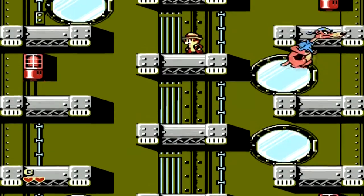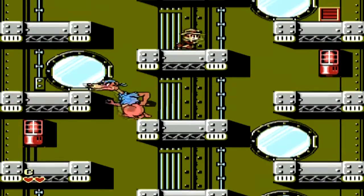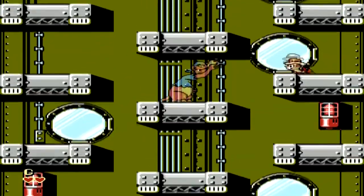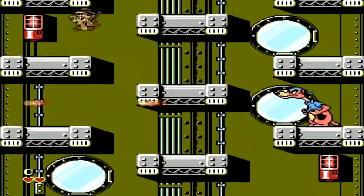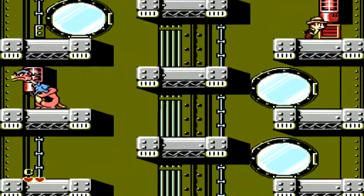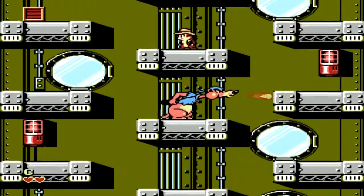Just throw the box at his face as soon as he jumps. It's quite an easy one — probably one of the easiest bosses in the entire game, just as long as you know the trick to beat it. I still remember the countless times I ended up falling off this level with my friends always dying.